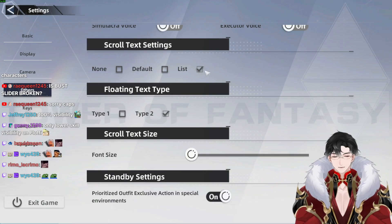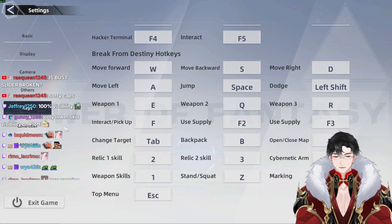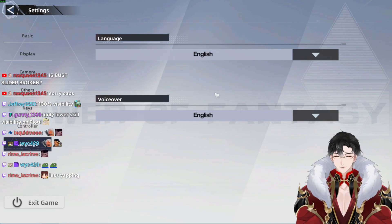Text settings — this is personal preference. I prefer list type two at 50% font size so you can see your numbers in a clean list. And then everything else is also preference. Keys and everything else — just keep default, and that should be it.